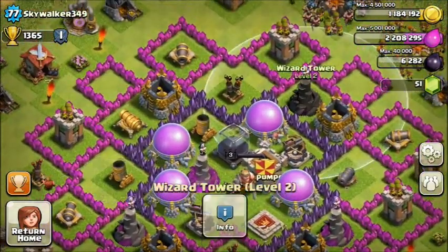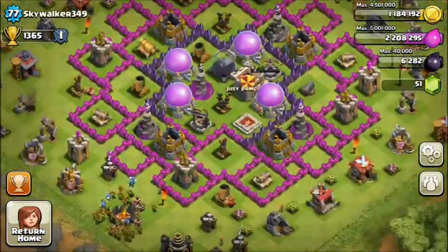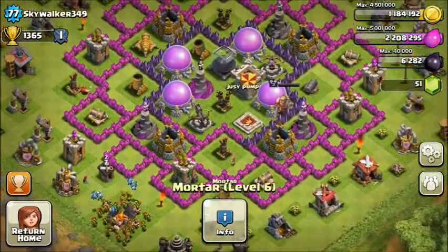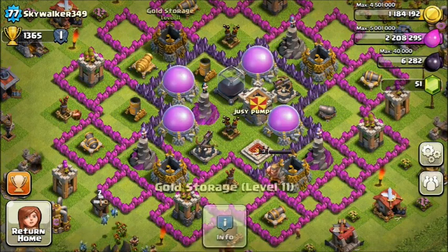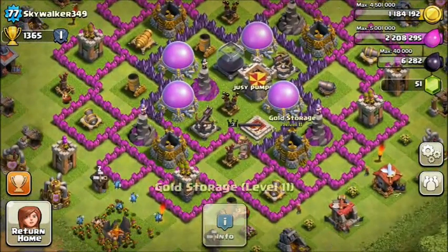You do have a farming base and some nice purple walls on the inside layers. The only bad things I see are the low defenses — you have a level 6 mortar on the outside — and you have four elixir storages in the center.